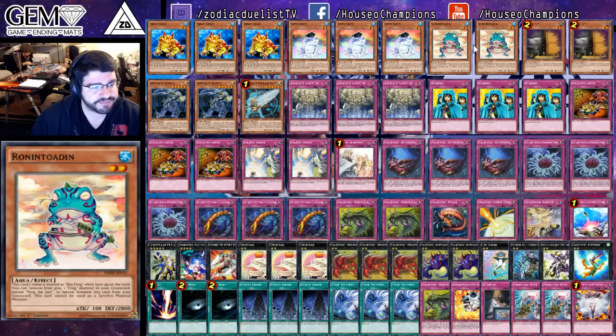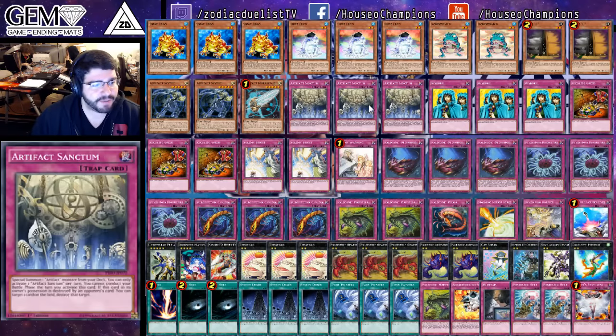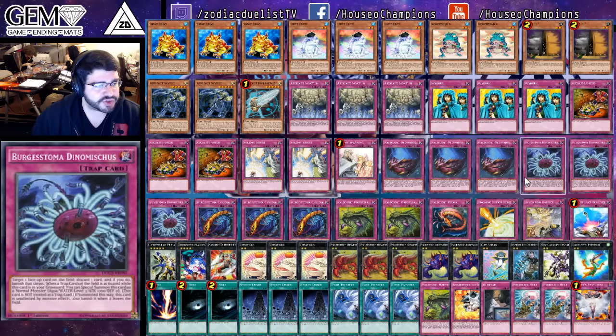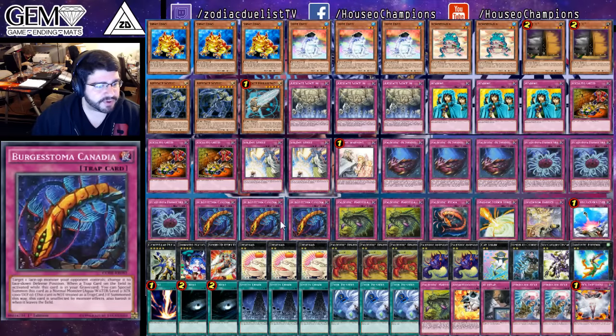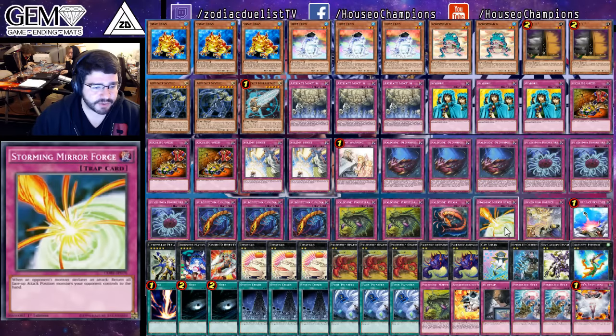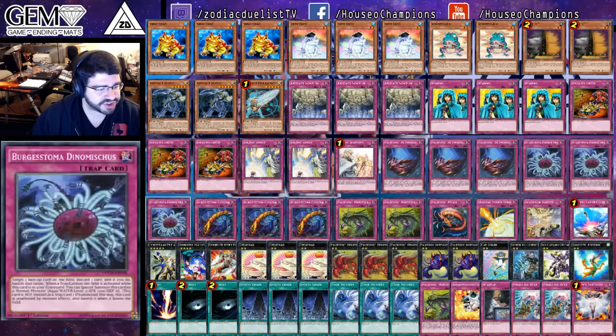3 Swap Frog, 3 Dupe Frog, double Ronitone, double Maxi, double Scythe, and a Mortal Attack. Triple Sanctum, triple Waboku, triple Reckless, double Strike, one Warning, triple Illinoides, triple Dynamiscus, triple Canadia, double Marea, one Pikaia, a main deck Storming Mirror Force — I do like that card a lot — one Dimensional Barrier, and a Compulsory Evacuation Device.